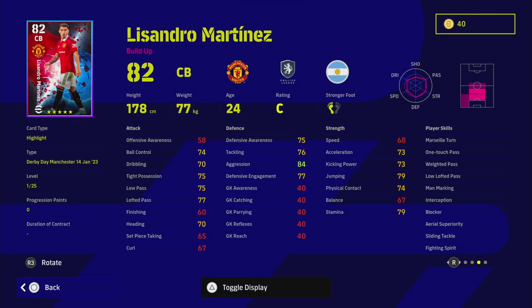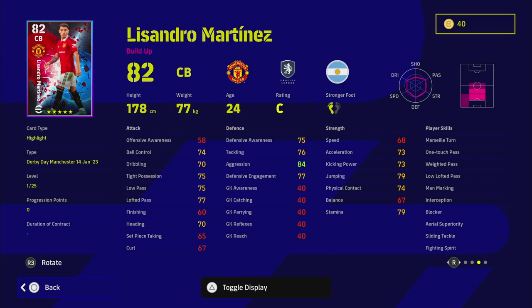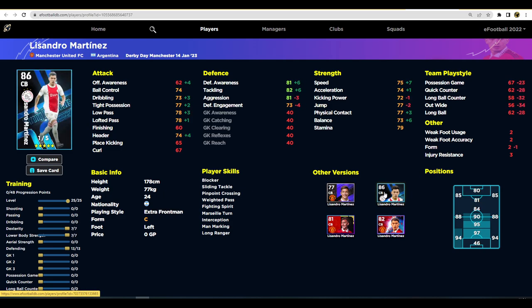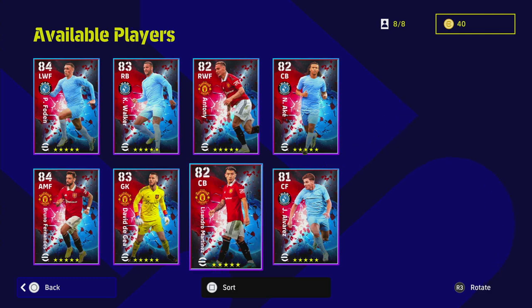Last but not least, we have Martinez — an extremely good player. He's got unwavering form and pretty much every player skill you could want on a defender: long ball expert, one touch pass, way to pass, low loft pass, interception, and blocker. I think this guy could be meta. I have his Argentinian version and his original Manchester United version. What makes this card unique is the combination of player skills and stats — 97 aggression, 80 acceleration, 86 stamina, 88 defensive awareness, 89 tackling, 90 defensive engagement, and he can pass and dribble too.